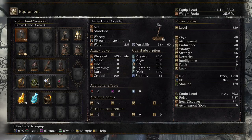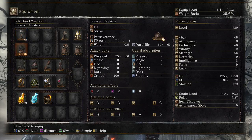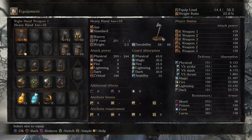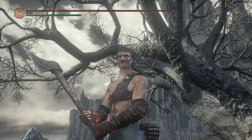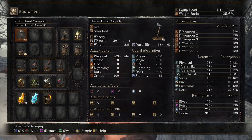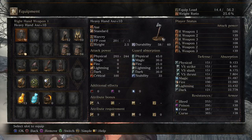My handaxe is with the Heavy Infusion — gets an A scaling in strength. I have 66 strength plus a Flynn's Ring, which gives me an attack power of 479. But wait, there's more! The weapon art is Warcry, which gives me even more attack: 526. So this thing is a monster in a little package.